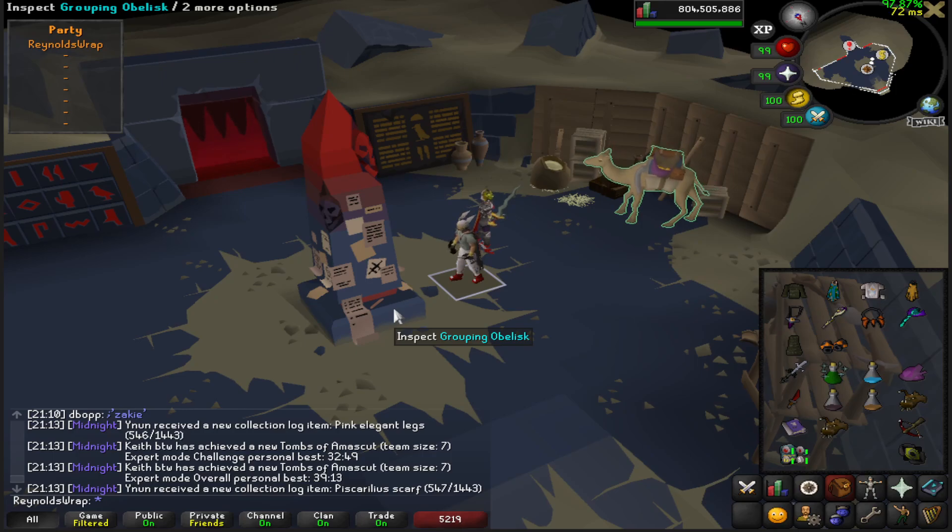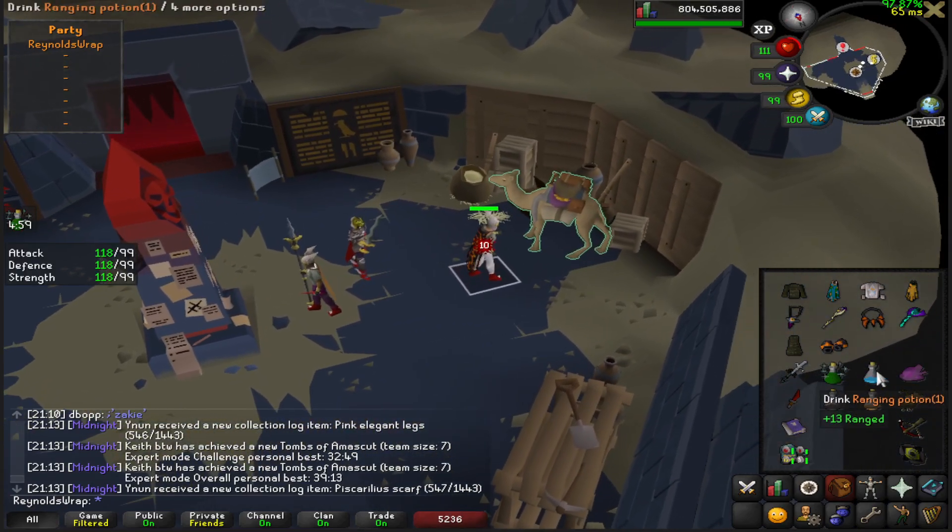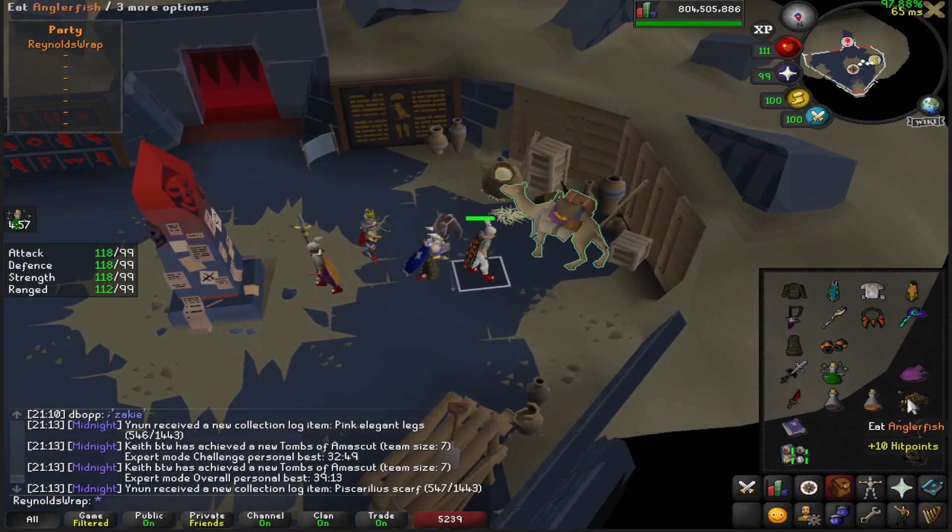Ancients will never be good in this raid until maybe Desert Treasure 2 comes out and Ancients is overpowered. But right now, it's terrible, so don't take it, please. Now let's go ahead and pot up and stop rambling — go with the rest of the raid. I'm going to play a little bit more basic, so forgive me if this is not the most efficient raid. I just want you guys to know what's a good way to clear it while being easy.